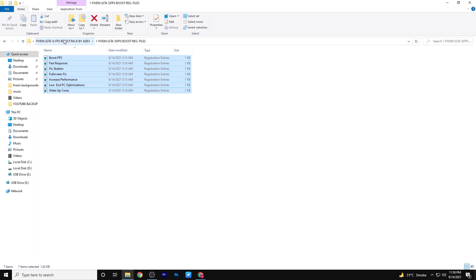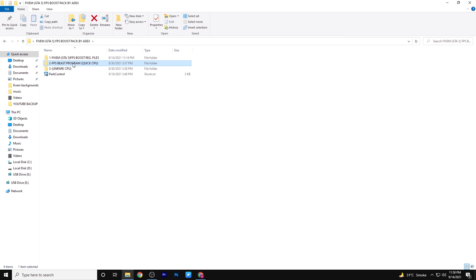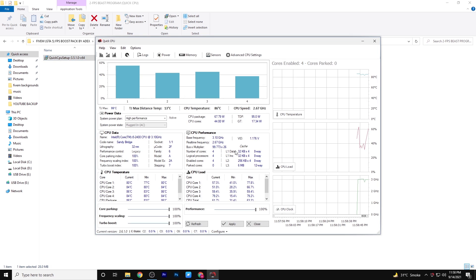So guys, after opening all the files, you simply install the first software which is QuickCPU. Guys, install this software and follow me.